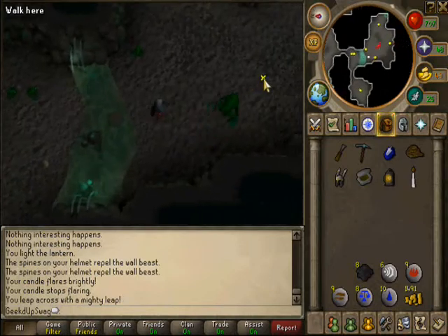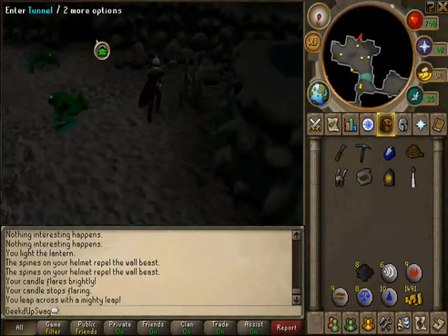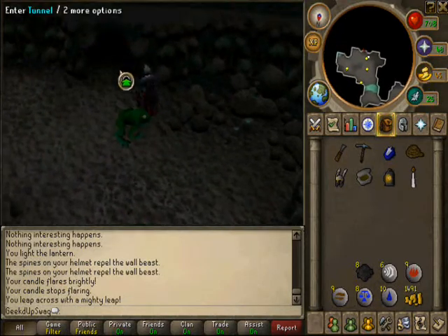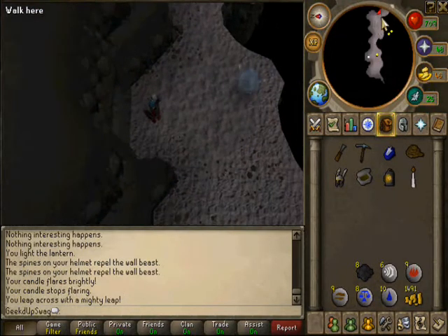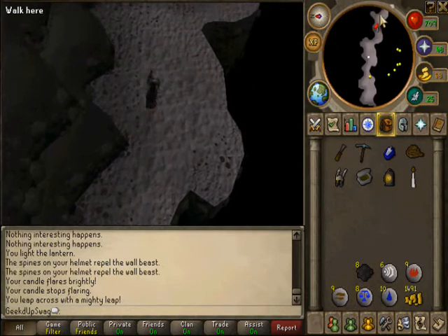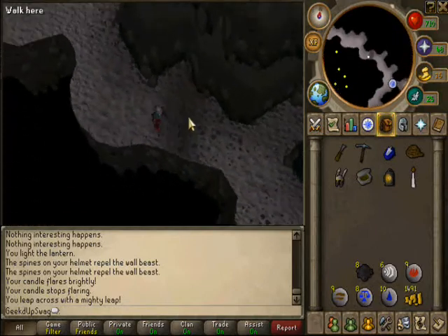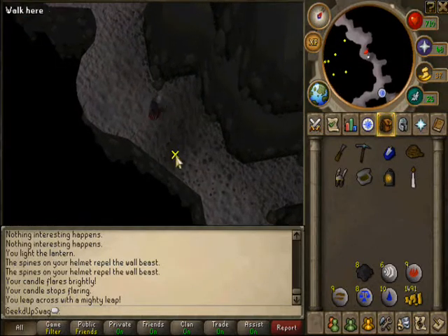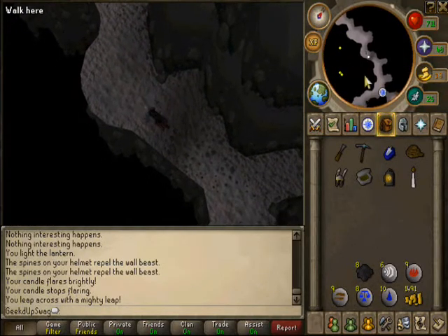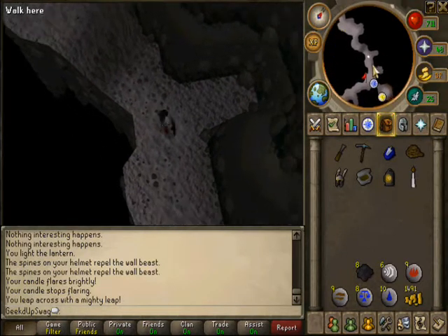Make your way across — nice and easy now. Go into this tunnel; you can't even notice it but it's right here. If you have trouble at any point seeing what I'm doing, just take a look over here at the map in case you lose yourself.